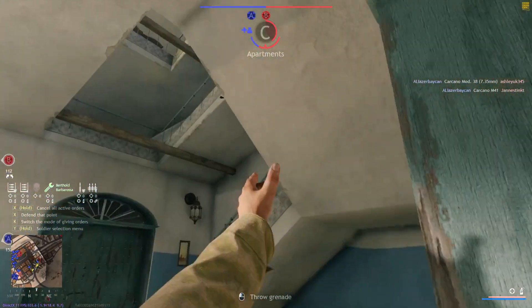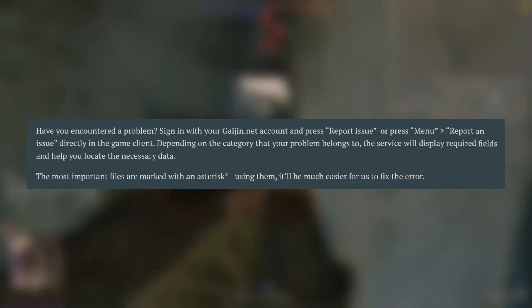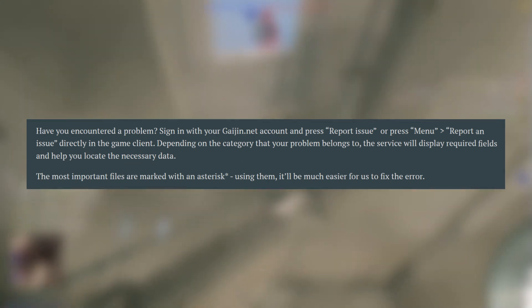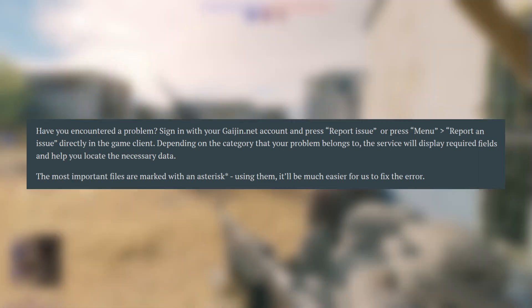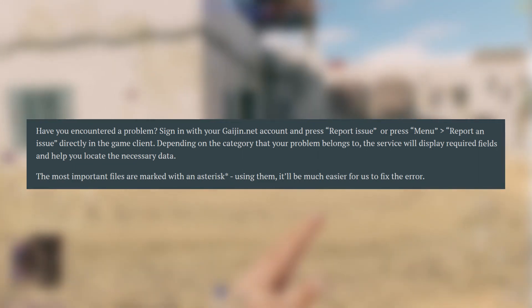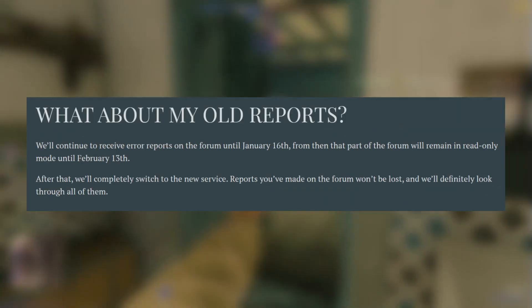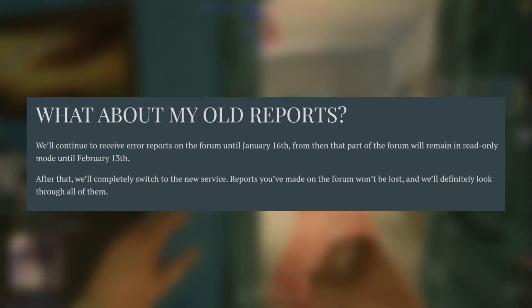Very quick. Number one: it is now easy to report an error. If you have encountered a bug, sign in with your Gaijin account and report an error, or press the menu button and then report an error via there. The most important files are marked with an asterisk, making it much easier for you to report a file.